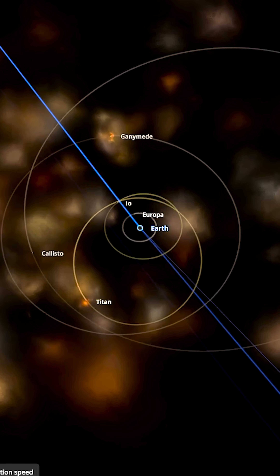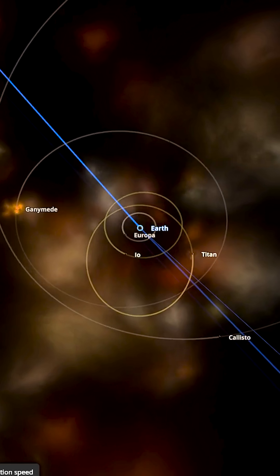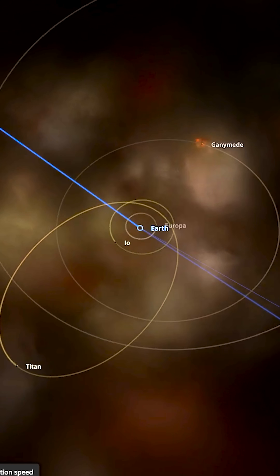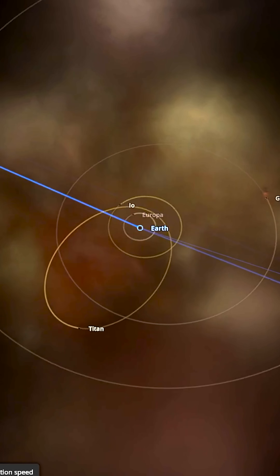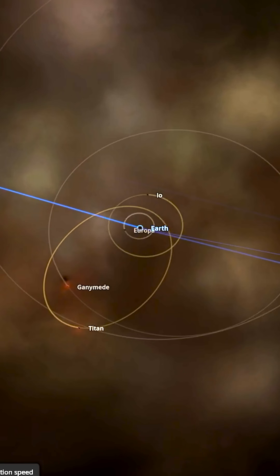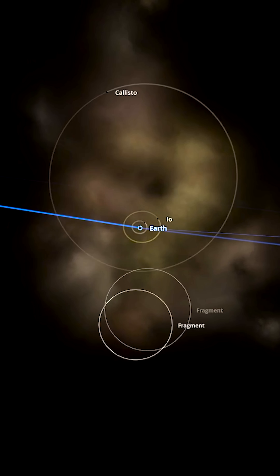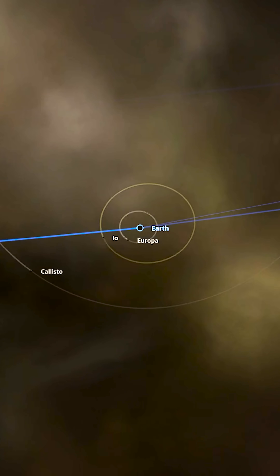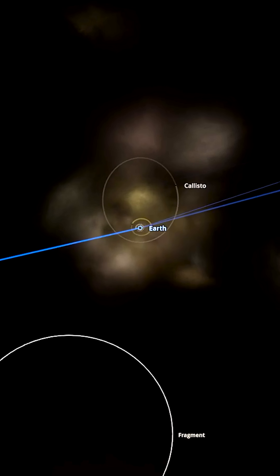There's been a collision — Ganymede and Titan must have touched, but they're both still going. That was a brief collision. Io and Europa are still holding in there, but it looks like we may lose Callisto. Titan is completely gone now — it's been slung out. And it looks like we've lost Ganymede too. Callisto is still hanging on.